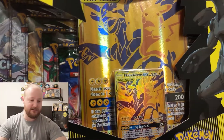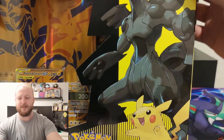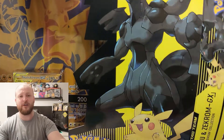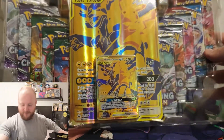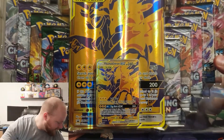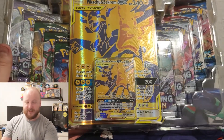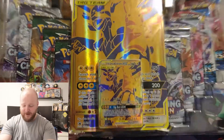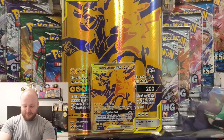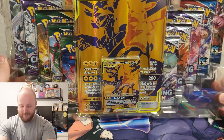It's very tough to open on the other side, so I'll open it on this side instead. Doesn't that look absolutely amazing? It's a giant gold Pikachu and ten booster packs — look at that, who wouldn't want that?